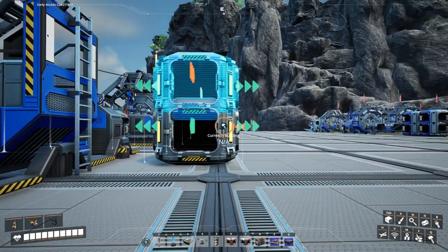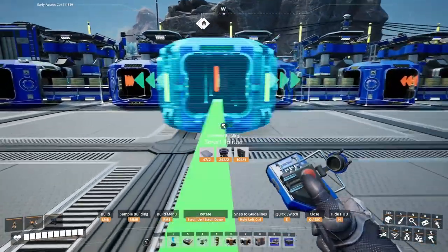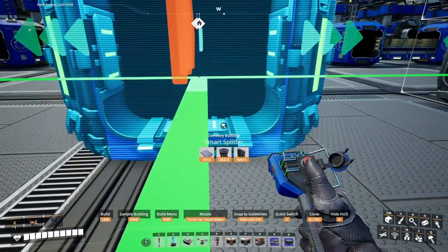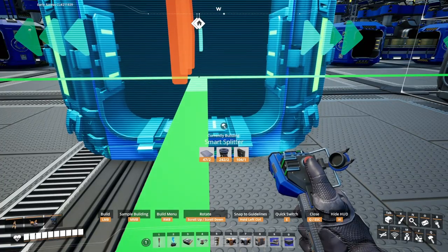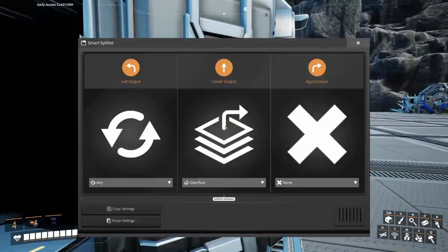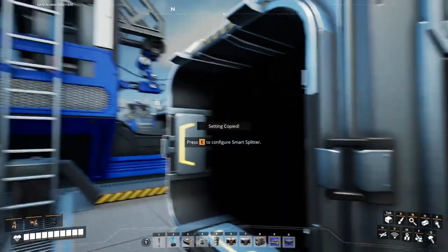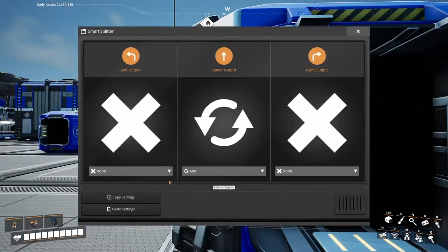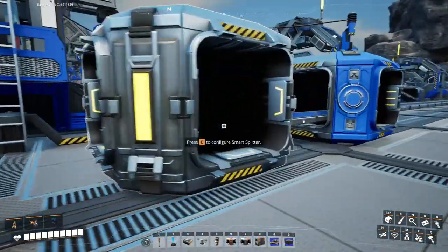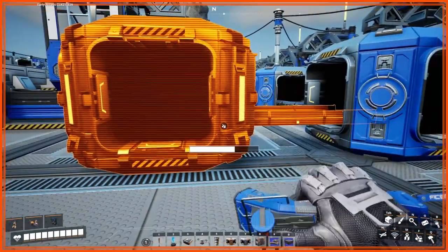We need to move this up right here and align it with that one, then go there. So we'll copy the settings and paste them in here. Yes! Then we'll get rid of those two.